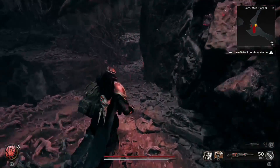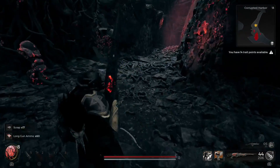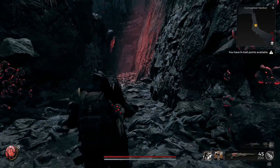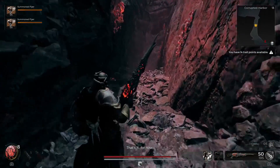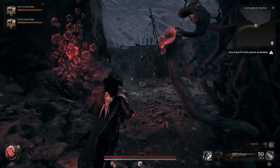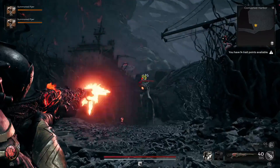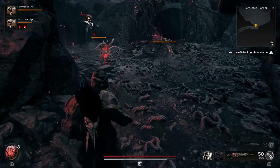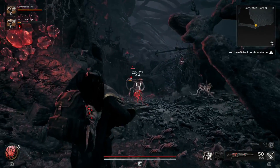You'll see an indicator — that's why you want to get your weapons fully upgraded as much as you can. It's a grind, but you definitely want to do it. Let me call out my summons to help out. Now you can see the indicator right there — applying the bleed. I like to see it on the big targets.